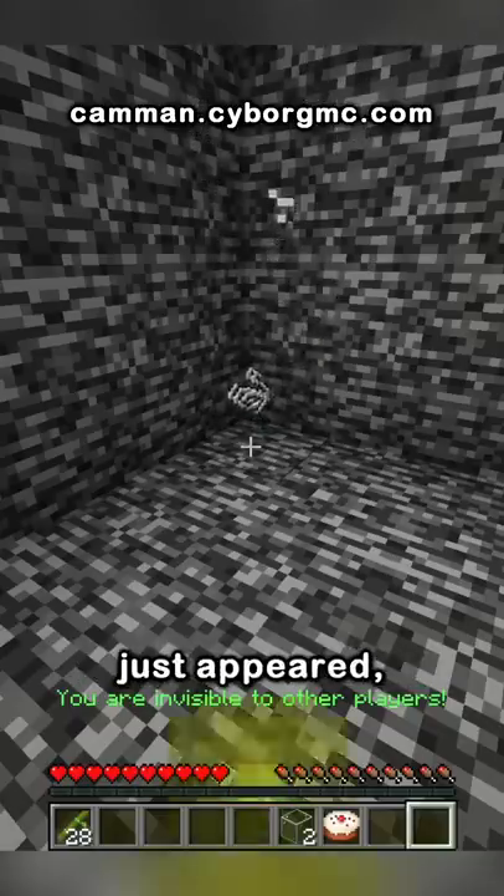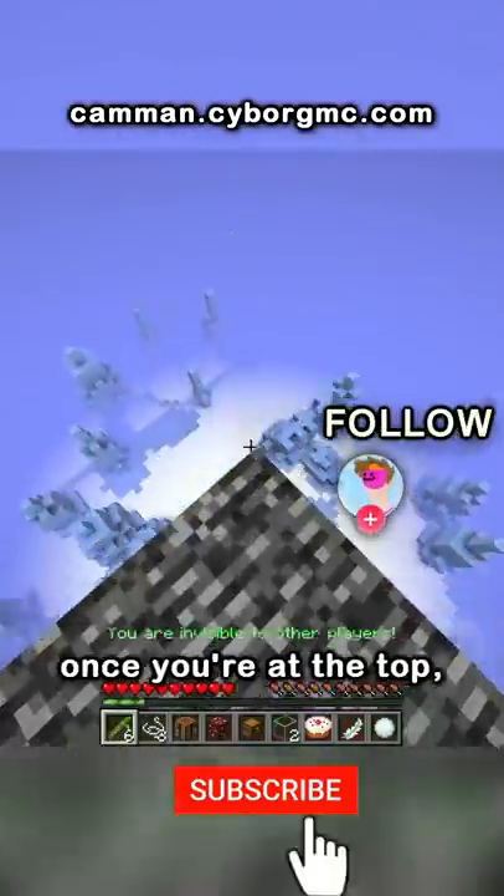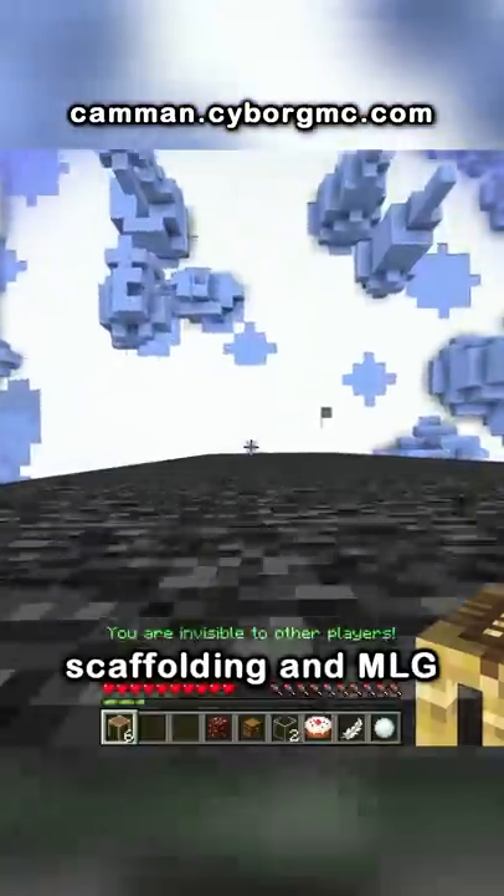Wow, some strings just appeared — we'll get back to that. Now break the chest and crafting table and pillar up with the bamboo. Once you're at the top, you need to craft scaffolding and MLG down to safety.